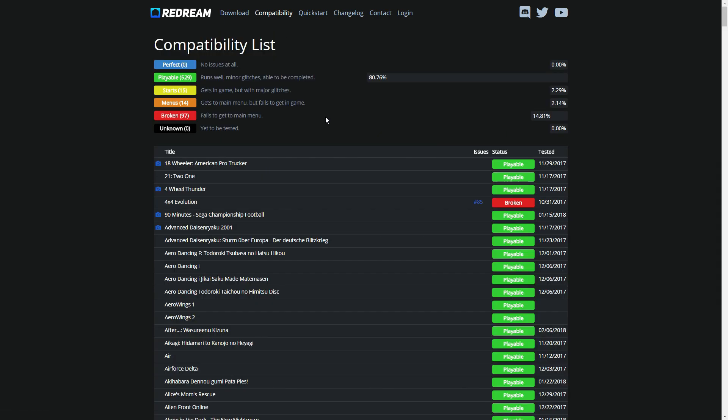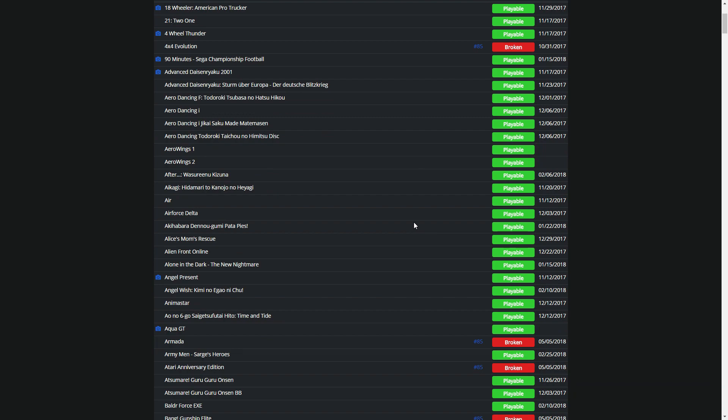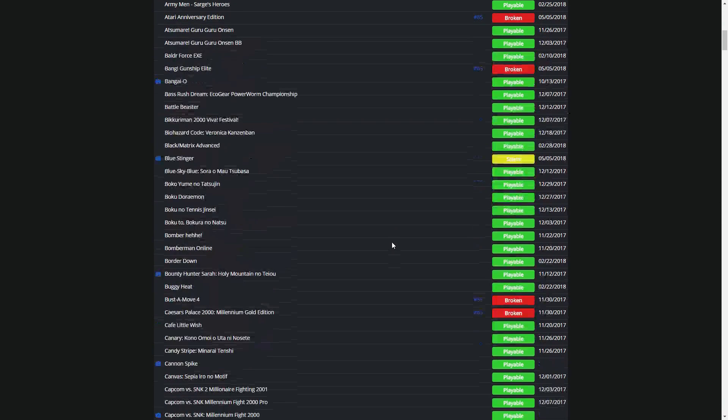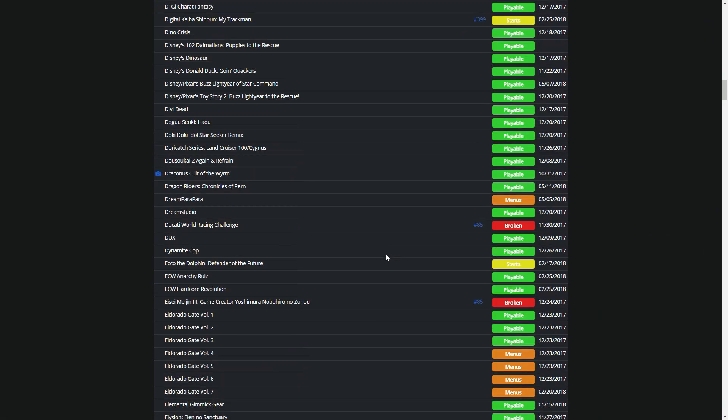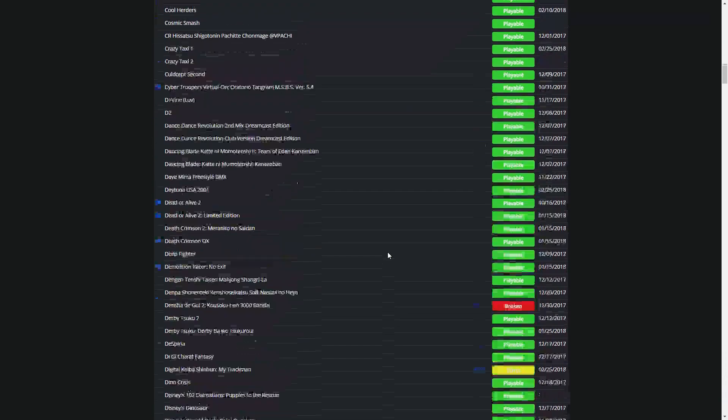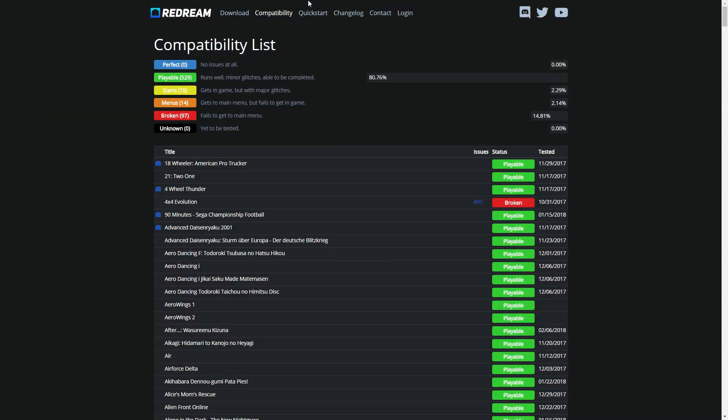They do have a compatibility tab, and this is just going to show you what games have issues and what don't. Playable — you have over 80% of the library is playable. And then a handful of other games do have some issues, either certain glitches or they are just broken altogether. It's a nice document showcasing everything that works and doesn't work and what the actual issues are, so you can see if your favorite game is playable.